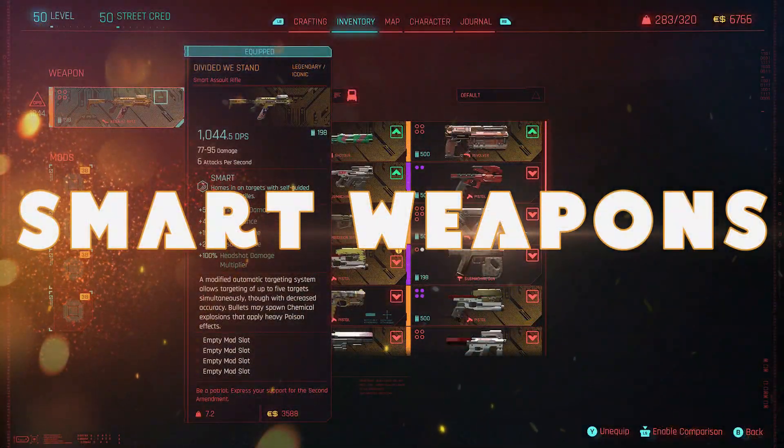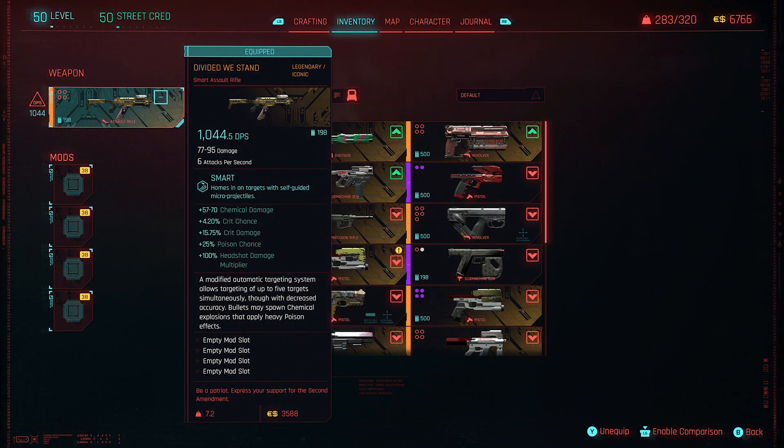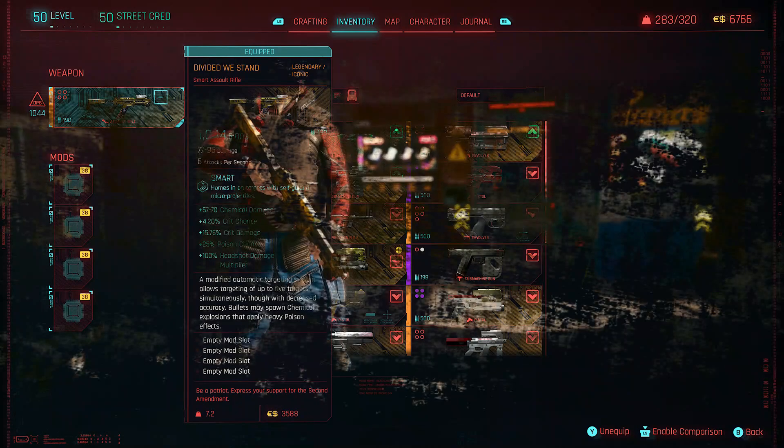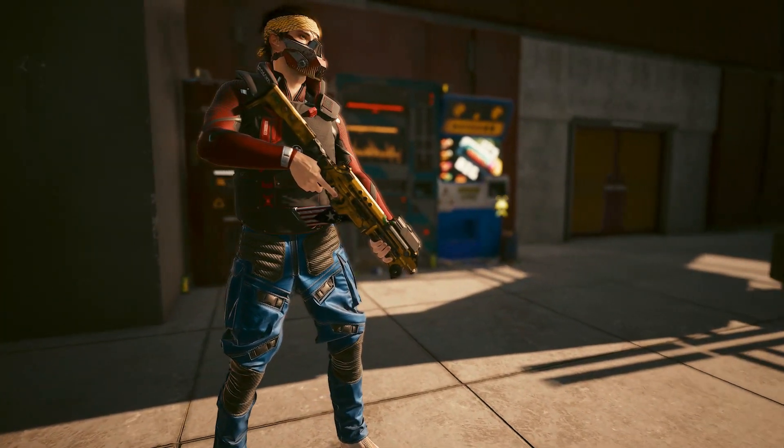Jumping over to the smart weapons, and we're going to kick it off with Divided We Stand. This smart assault rifle is completely different to probably any of the other weapons in the game, because you're not actually going to be trying to beat them with the smart guided bullets. Instead, the bullets have a chance to actually spawn a chemical explosion and you're going to try and beat your enemies with chemical effects instead. Quite a fun thing to do, especially if there's mobs of enemies.